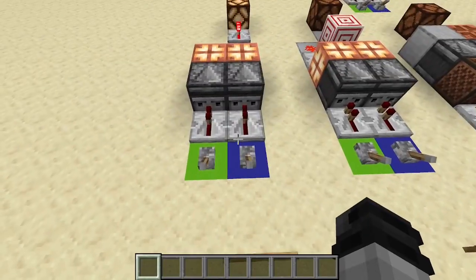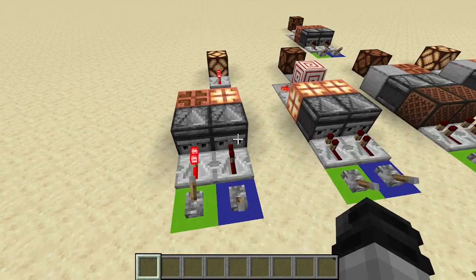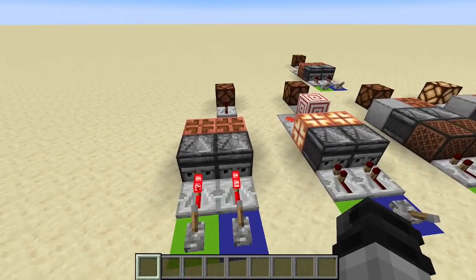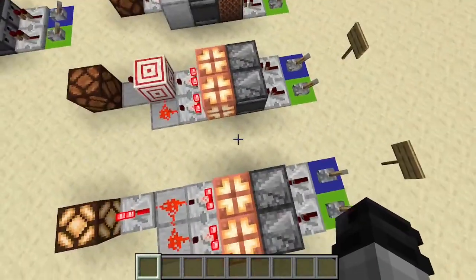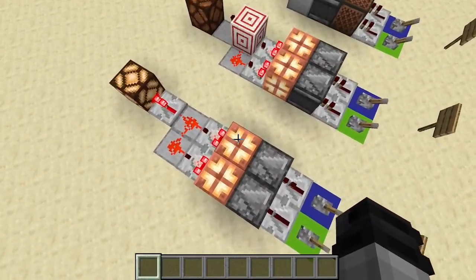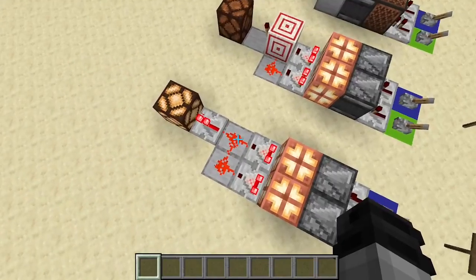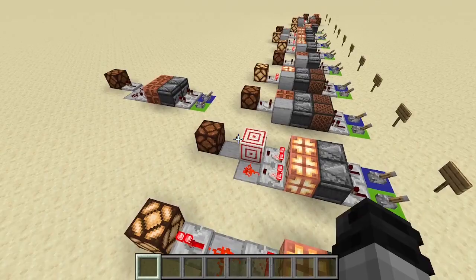NAND is the inverse of AND. So we have both of them off and we have an output. Flick one on — still have an output. Both on — we no longer have the output. And NAND. As you can see, all it is is a repeater, observer, copper bulb, comparator, and some redstone dust, all meeting up into a line for the repeater. Over here we're just replacing that one redstone dust with a target block and a torch coming out the back.